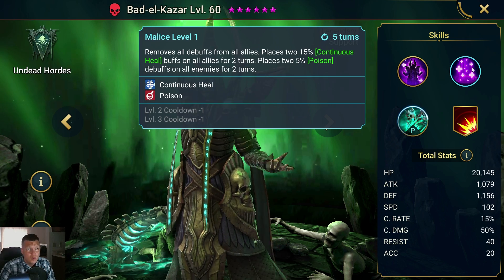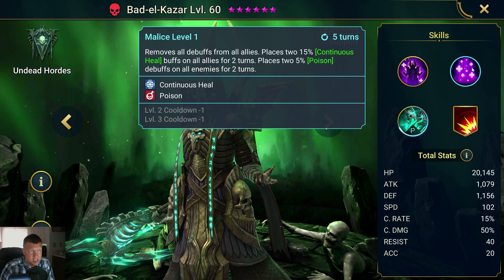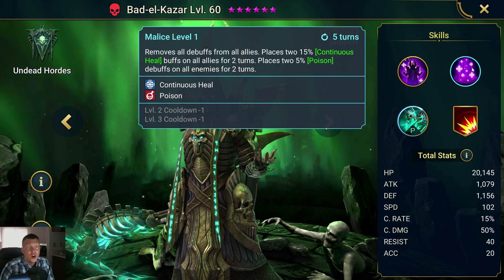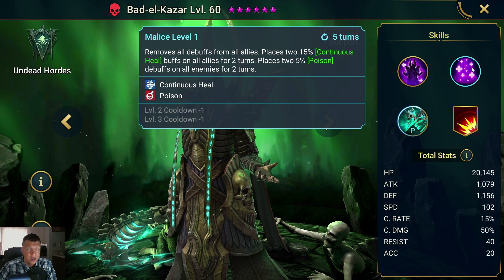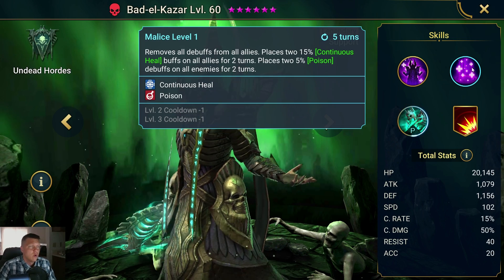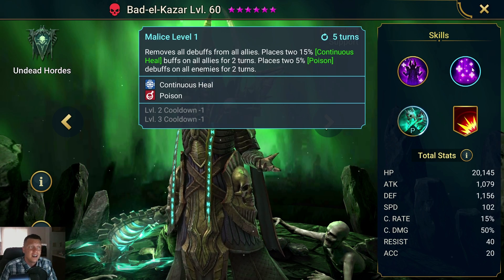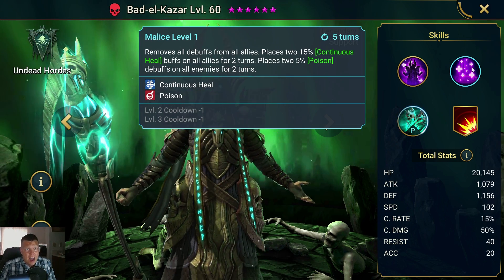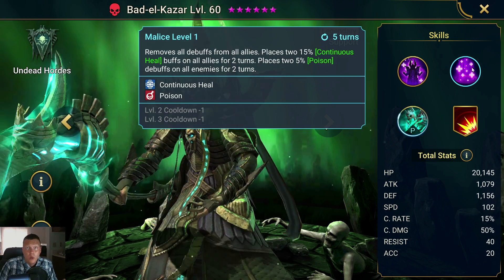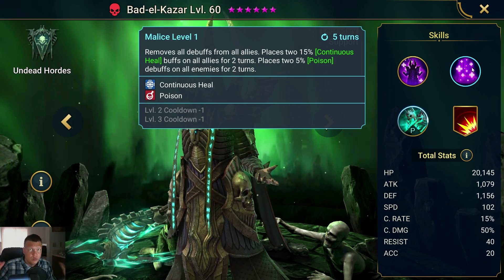An A2 that removes all debuffs from all allies, places two 15% continuous heal buffs on all allies for two turns, and places two 5% poison debuffs on all enemies for two turns. An amazing ability that we can get to a three-turn cooldown with two books. It's going to remove all debuffs to help us sustain, then basically place a 30% continuous heal on all allies for two turns, and poison all enemies with two 5% poison debuffs for two turns. A great general utility ability.